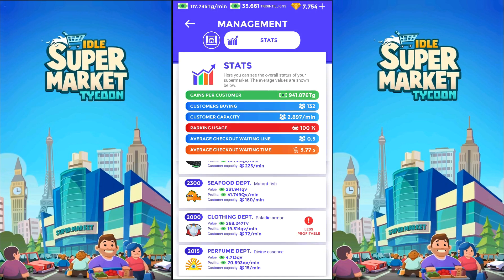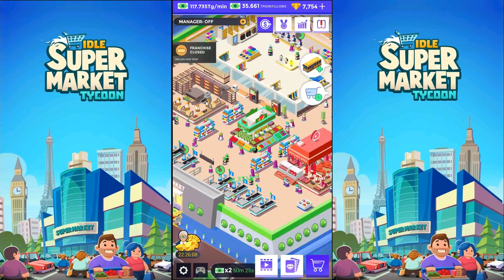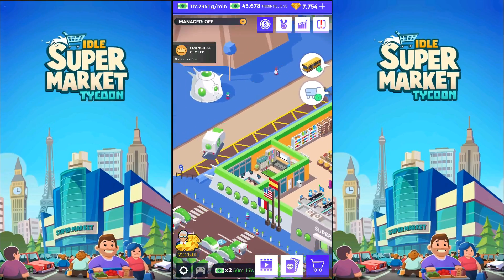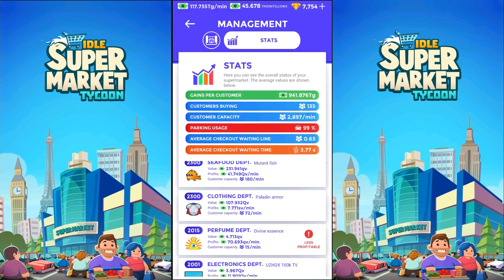The clothing department's up next. A little Q, a little V — let's see if we can turn those into capital Qs, because that's what we seem to be doing. He had some Trigillions for me. This is the clothing department — we have pallet and armor here. Let's see if we can get that one up. Boom — we still have pallet and armor. That one jumped into, I guess that's sex-be-a-Gillian — that was actually a good jump there.